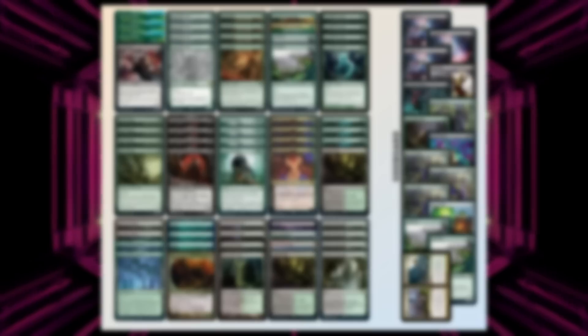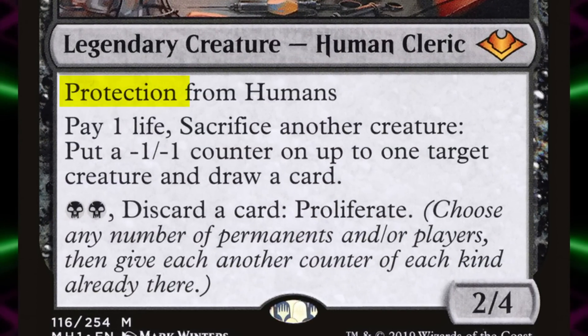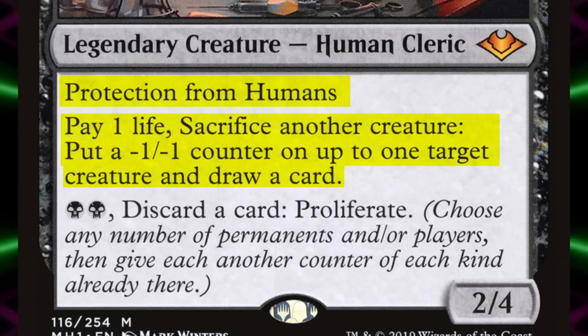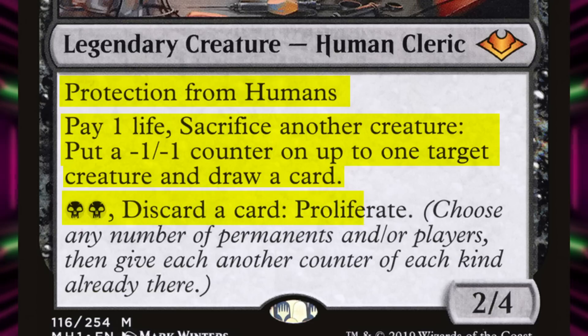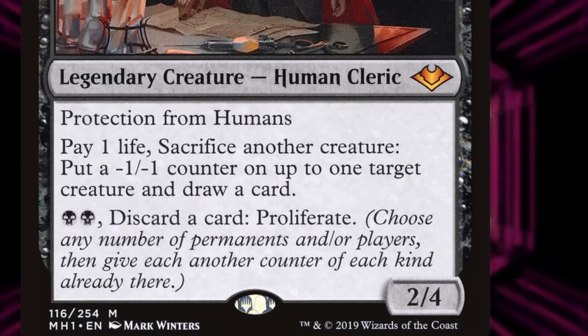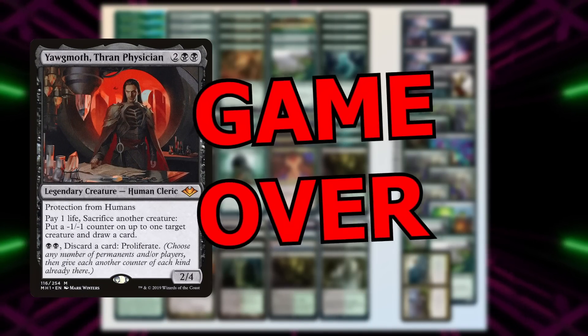This is a creature combo deck that's essentially all around the card Yawgmoth Thran Physician. Yawgmoth reads: protection from humans, pay one life, sacrifice another creature, put a minus one minus one counter on up to one target creature and draw a card. Two black mana, discard a card, proliferate. While Yawgmoth looks like a mediocre sac outlet and okay draw engine, in this deck, if this card ever resolves, you've pretty much already won the game.